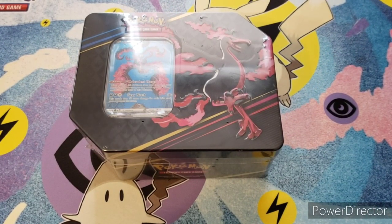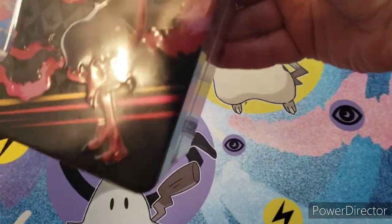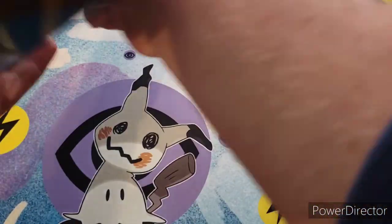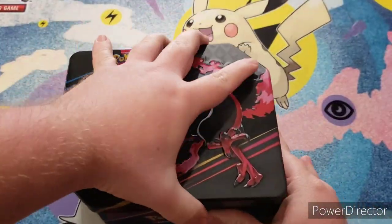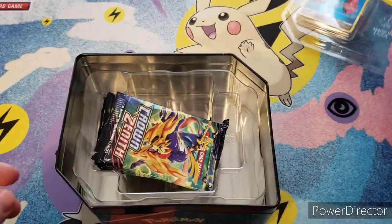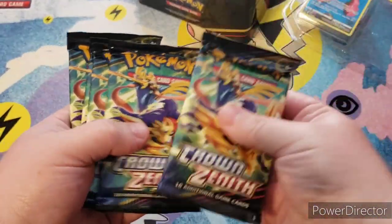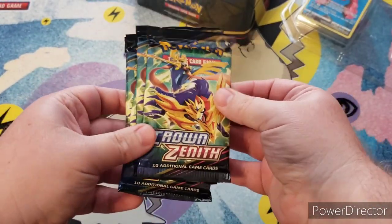Hey, what's up everyone! Today we'll be opening up a Galarian Moltres 10 — let's get into it. We have the promo card, which is pretty cool looking, and then we have one, two, three, four, five packs of Crown Zenith. Now let's get into it.